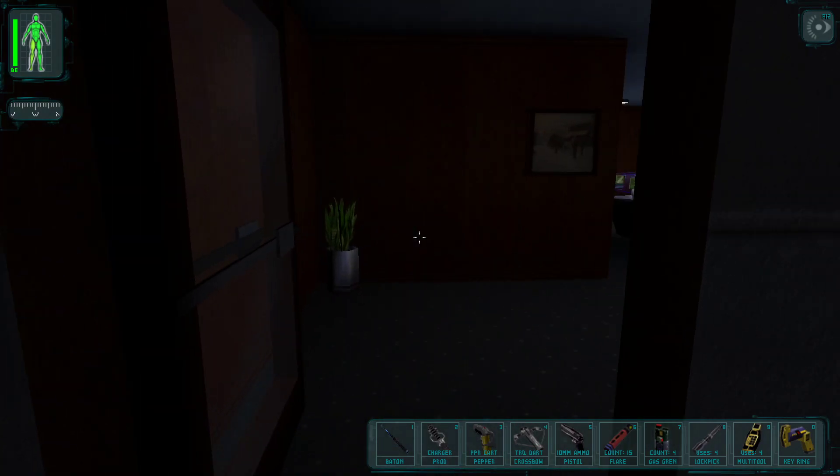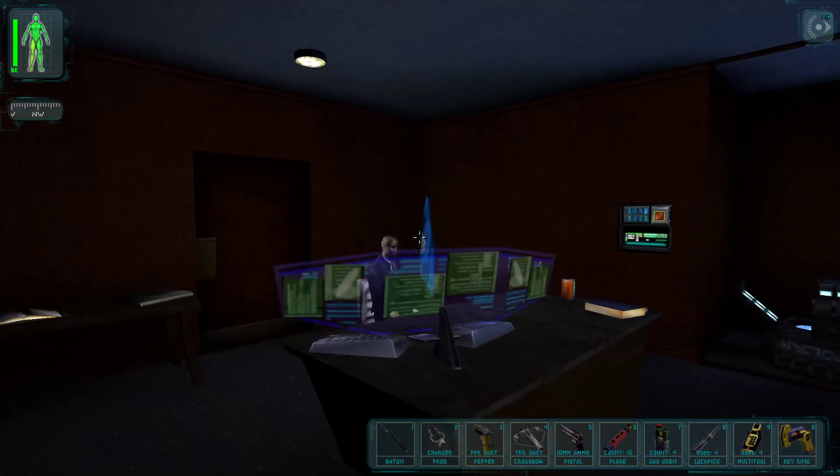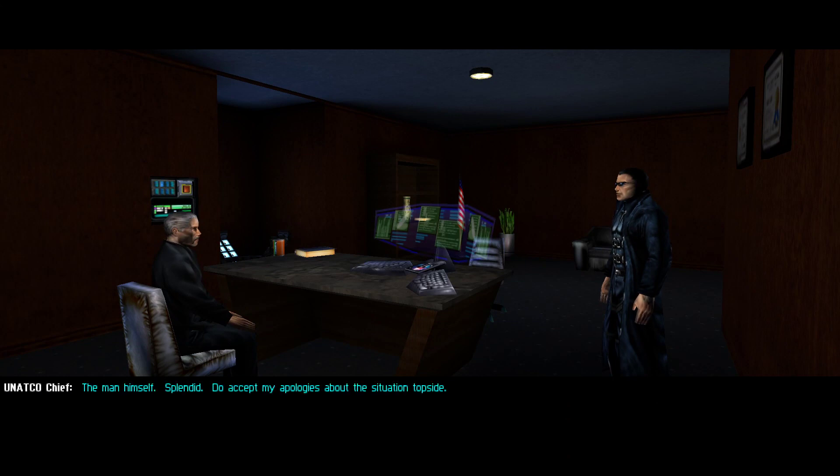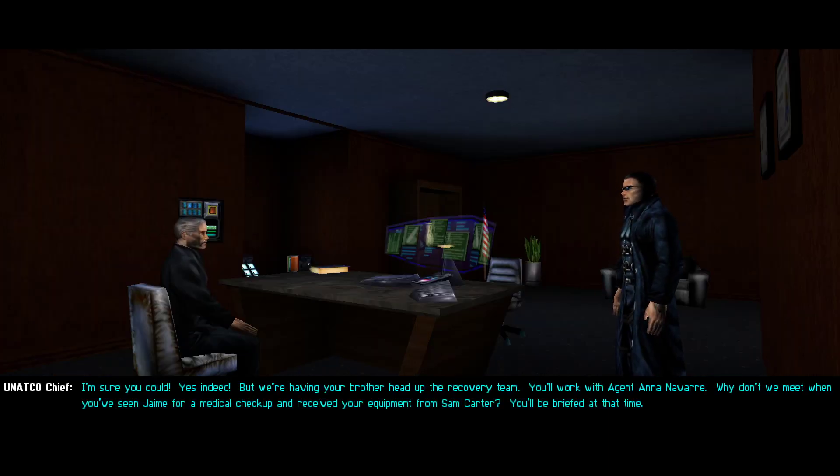Reporting for duty, sir. Manderley accepts the apologies about the situation topside and warns not to despise training. The NSF took a shipment of the Ambrosia vaccine. JC wants a chopper, but Manderley is sending his brother to head up the recovery team. JC will work with Agent Anna Navarre after a medical checkup and receiving equipment from Sam Carter.